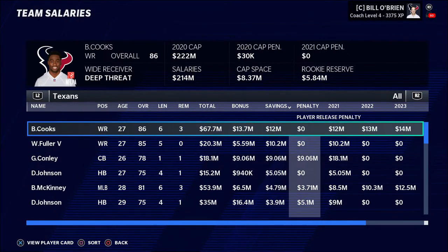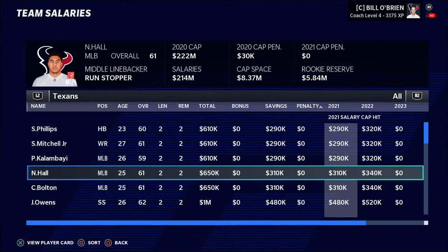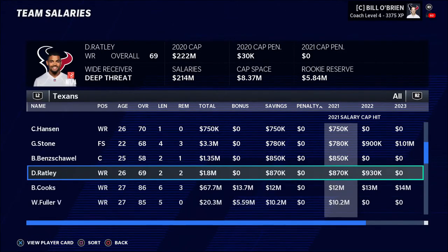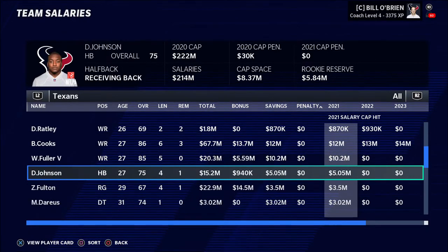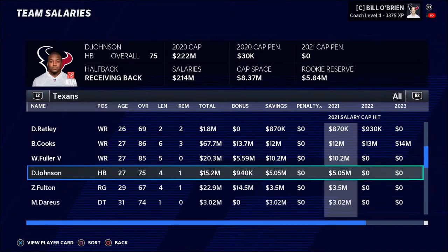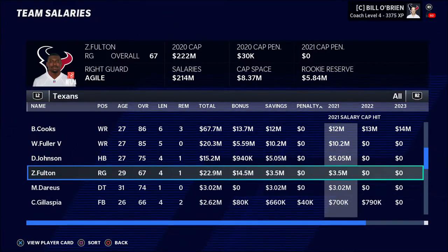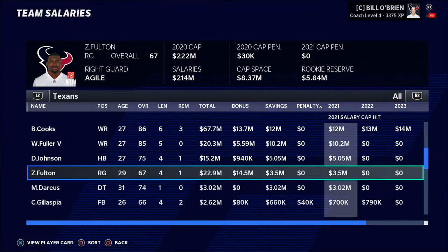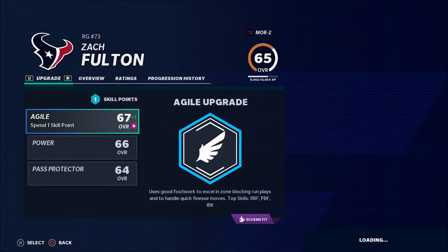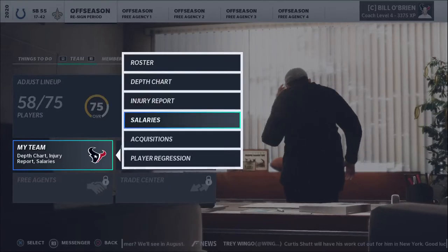The best way I find to save money is sorting by the players that have zero penalty, because these are the guys that aren't going to negatively affect your cap situation at all if you cut them. Very often you might find a guy with a sizable contract that has zero penalty that could really save your team some money. So you come to guys like Brandon Cooks and Will Fuller that have no penalty and could save you a sizable chunk of money. Then I come to a guy like David Johnson or Fulton here — $3.5 million being paid to a 67 overall. I think I could get a 67 overall for a much better price on the market, so I'm going to kick that guy off the team, clear out that cap space to utilize for better players or other positions.